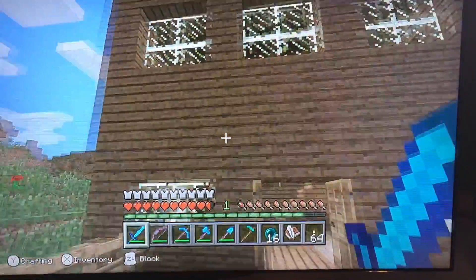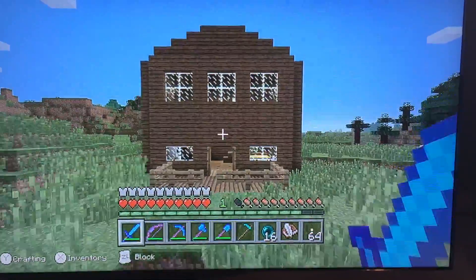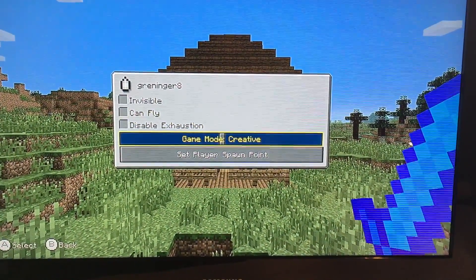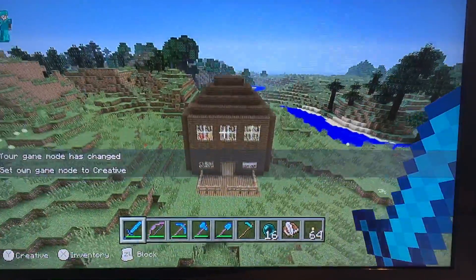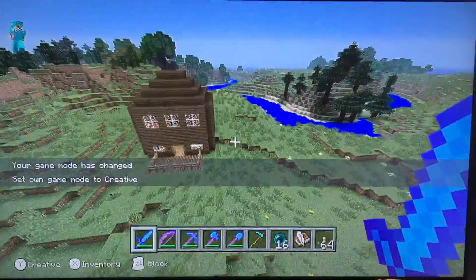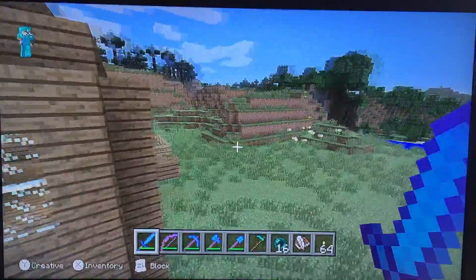I figured I'd have to build a fridge, as you can see in there. I should really go into spectator mode to show you. This is my house from above. This is from the side. Back.